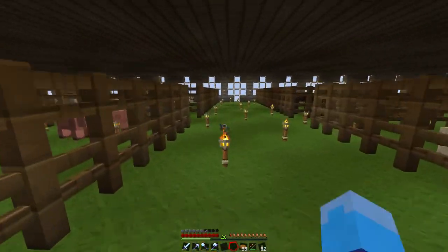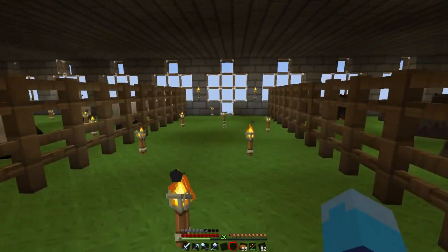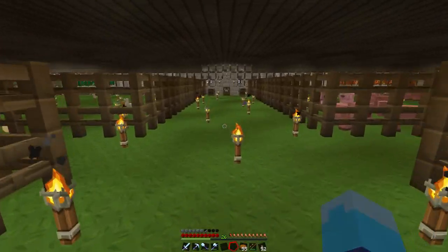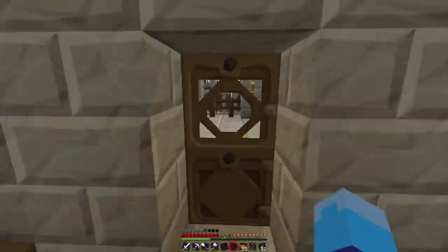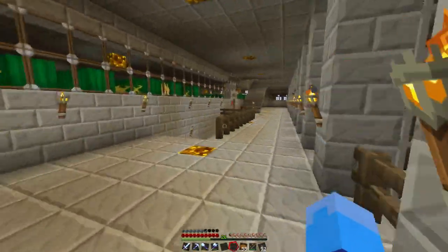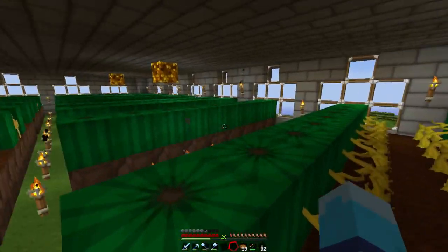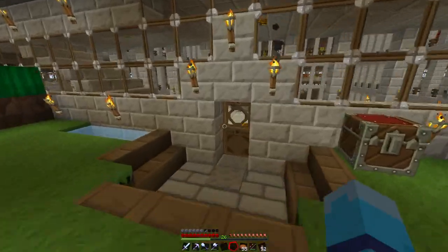This is the animal farm — I just keep duplicating animals forever to get all the resources I need, cows and tons of wool and stuff. Most of this stuff just goes to the villagers so I can get emeralds. Villagers love animal products. I don't really know what the point of emeralds are yet — I haven't really used them for anything.